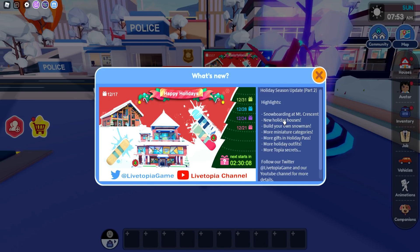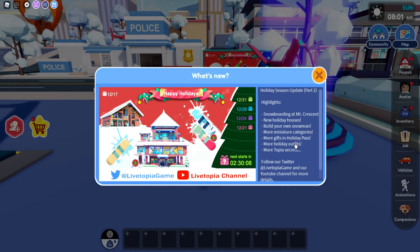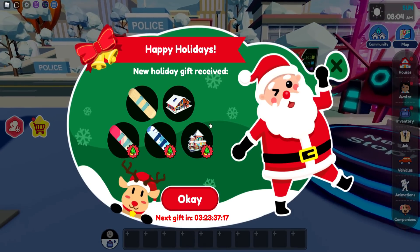So this update includes snowboarding at Mount Crescent, new holiday homes, build your own snowman, more miniature categories, more gifts in the holiday pass, more holiday outfits, and more secrets.